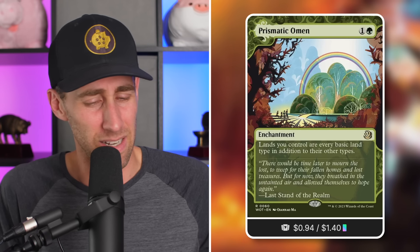Prismatic Omen is such a good card. Lands you control have every basic land type in addition to their other types — an enchantment for one and a green. In a four or five color deck, being able to perfectly fix your mana for just two mana on an enchantment is incredible. Enchantments are one of the tougher permanents to deal with, so this sticks around. All your lands become every basic land type — just tap five lands to cast any spell, perfectly fixing your mana.